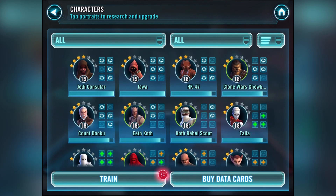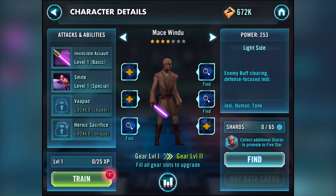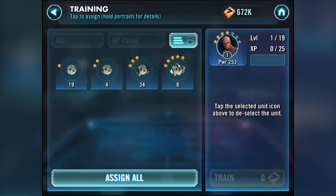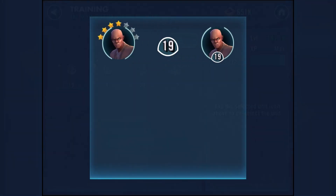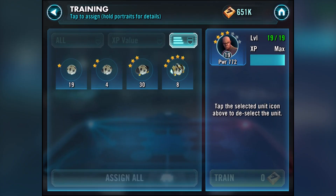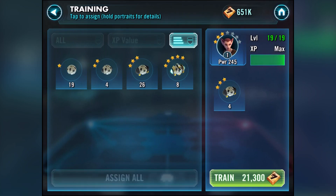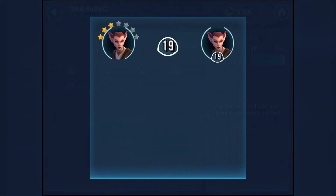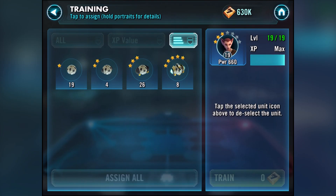Look at this team right here, guys — there's our Mace Windu! I'm training him up, using four training drones, taking him all the way up to level 19. Now we go take the other one up as well — here she is. Let's use these three-star training drones and level her up. Look at this — absolutely amazing, strong strong strong!